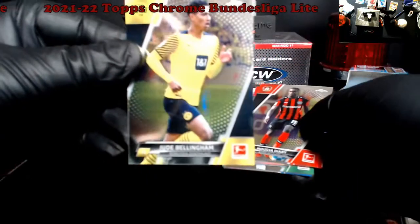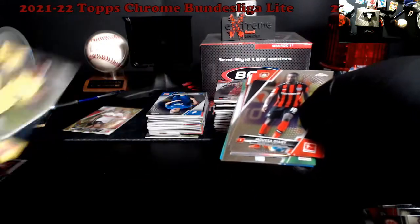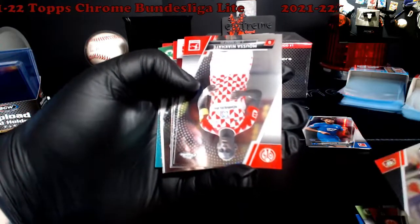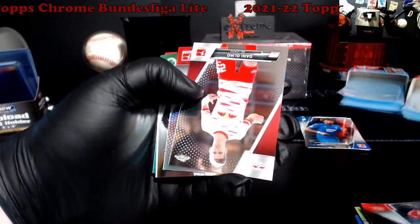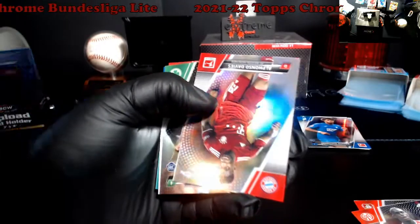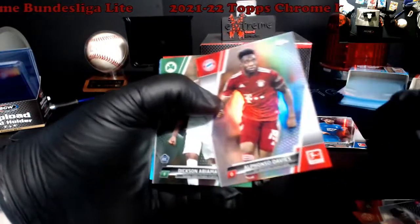On the bottom here — base Bellingham, Diaby, there's an Olmo base, second year Davies refractor, Sauce almost had silver.